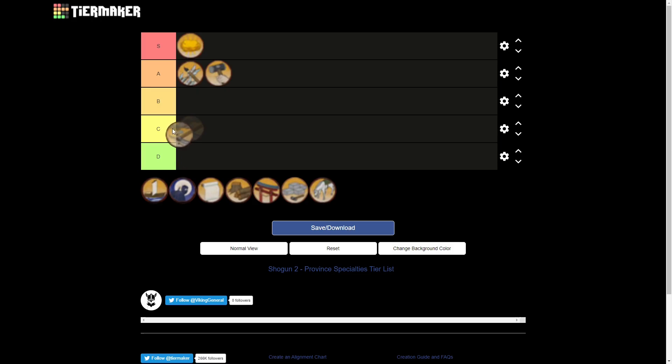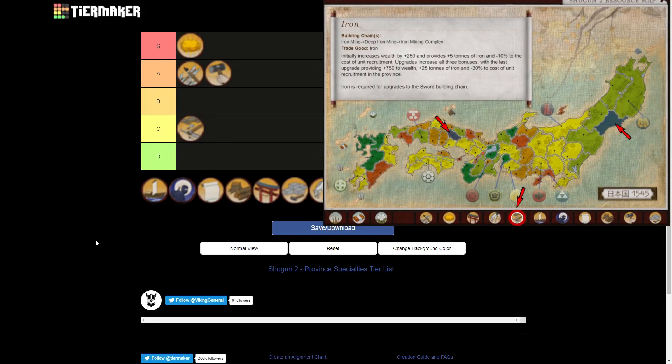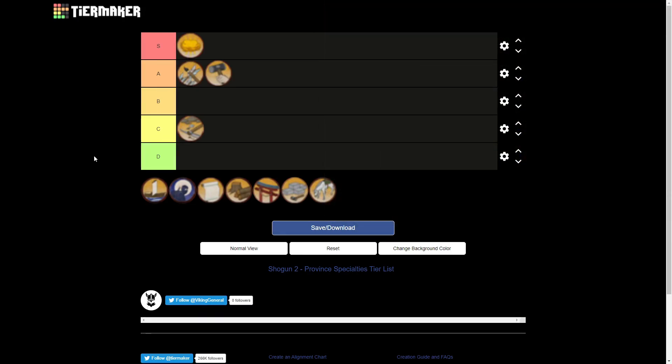Next up is Iron. I'll put Iron into C tier. Iron itself is very useful to have in order to upgrade your sword building, and while you can't import it from other clans, there are only two provinces on the map that actually have the Iron resource. So it's useful to have the province under your own control. On top of that, it provides a decent chunk of wealth and the Iron resource, which is good to trade with. It also reduces recruitment costs, although that effect is basically negligible because you generally won't want to recruit units there.